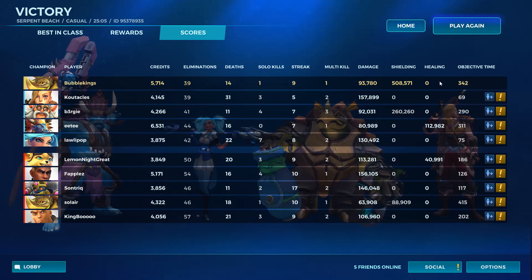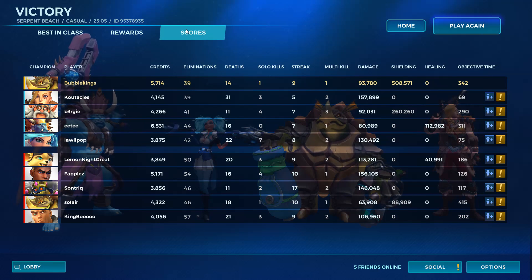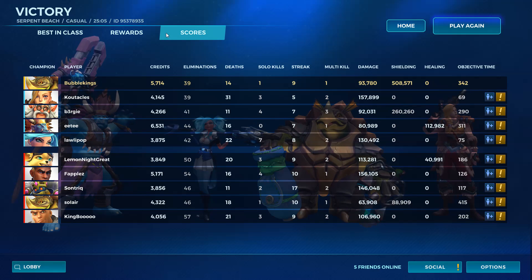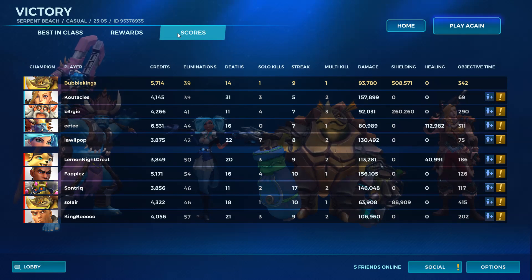I was just looking at the healing we did to ourselves — like self healing — because every time our shield's down we're getting 200 HP a second, so I feel like we healed ourselves a lot. Our damage is a bit low, but it's going to be lower than usual because we don't have Pluck, so we're not going to get the big damage from pulling people in. That was super super close. If we didn't stay at the top there and hold them so long from capping the point, we would have lost. So many little things just allowed us to hold on.